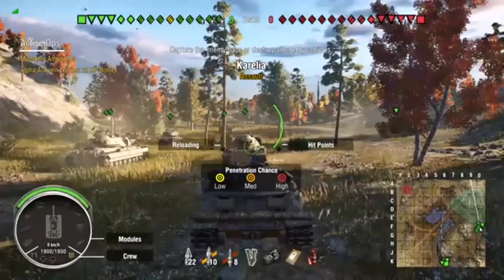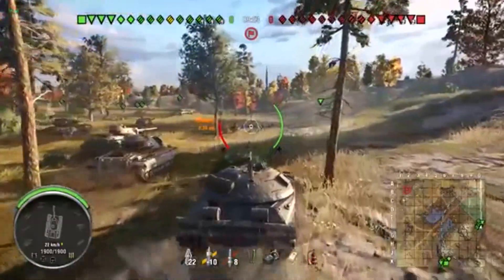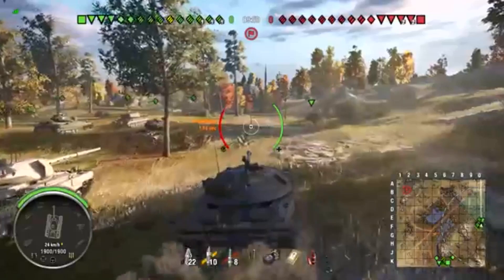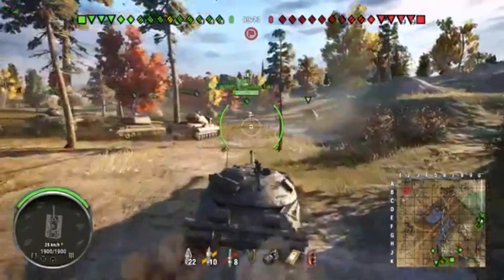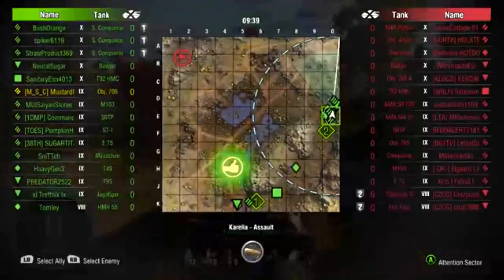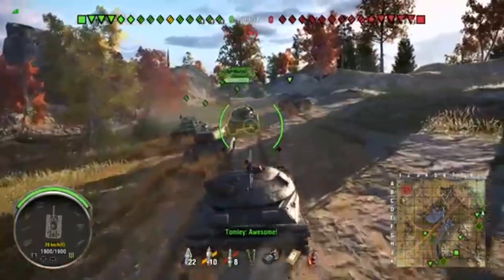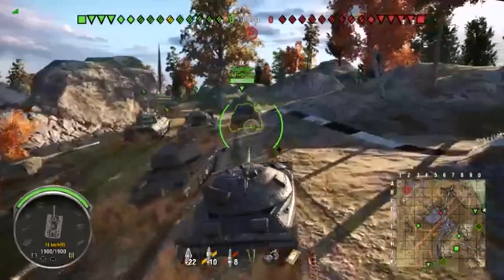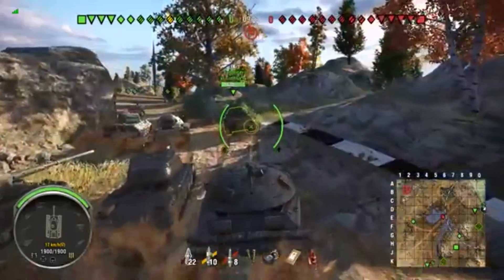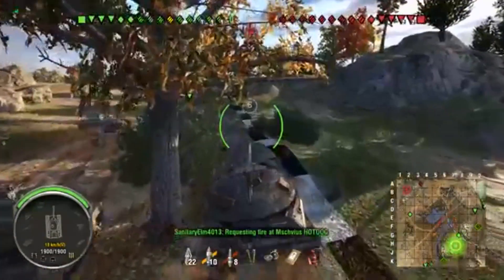I really like this tank. I know a lot of people dislike it, and even the 705A — I think they're absolute monsters. If you just give a little wiggle, people really struggle to pen you reliably unless they have a gigantic gun or are shooting HE down into the engine deck, which is kind of a weakness. If you get hull down, this gun is good. Close range face hugging isn't bad, but be careful if they're taller — they can shoot down into your engine deck. Usually with Germans you don't want to face hug unless the terrain accounts for their gun depression.